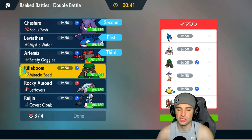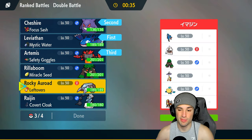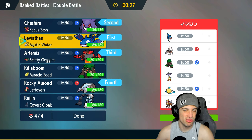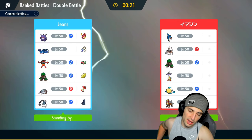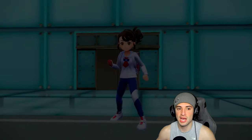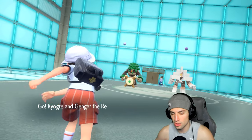Raging Bolt was a problem last game. Avalugg has Ice Spinner, Wide Guard, and Body Press — not bad typing all around. I don't need Rillaboom — don't need terrain control — so I'm going Avalugg here. They lead Rillaboom and Garganacl, and Garganacl is going to look to boost its defense. I think going for Sludge Bomb into Rillaboom and maybe just protecting Kyogre is in our best interest — play this one smart.